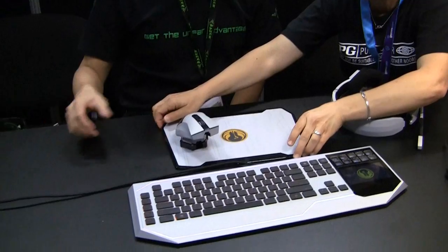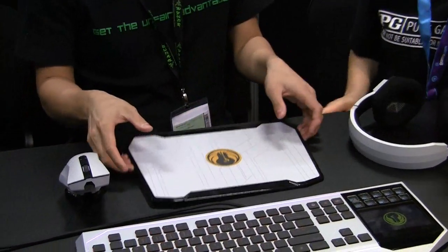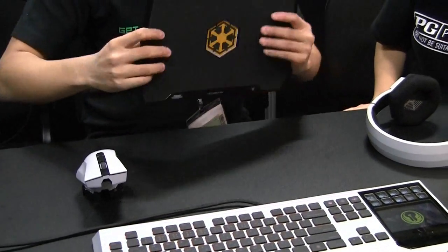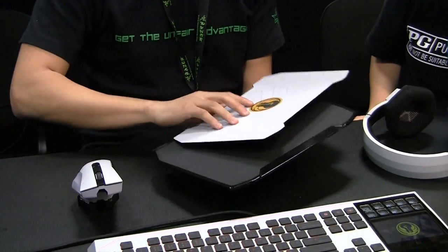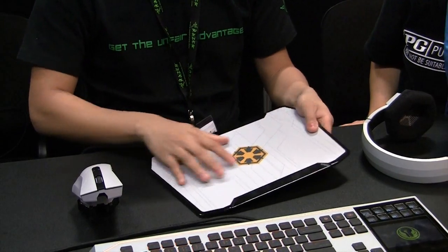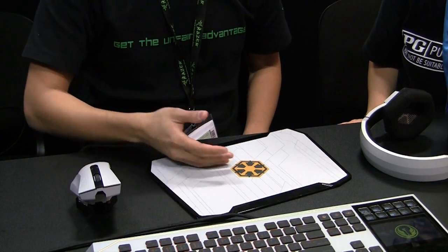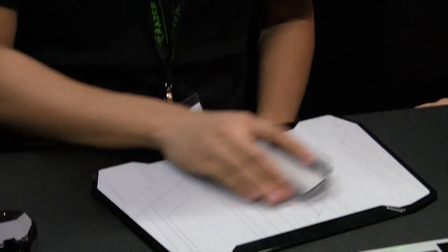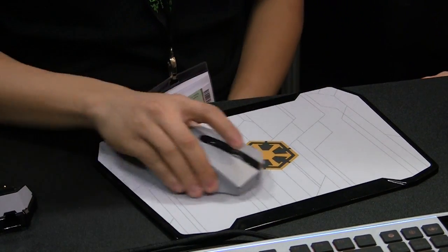So this is all Star Wars: The Old Republic gear. Here we have a nice hefty mouse mat with a full steel base — it's a metal base with rubber feet and a hard surface on top, with interchangeable surfaces. You can choose your side: if you're a bad guy or a good guy. The hard surface has really good tracking qualities. Whether you're a high-sensitivity or low-sensitivity user, you don't lose your tracking — it picks up your sensor really well.